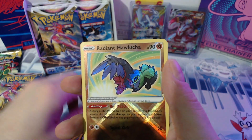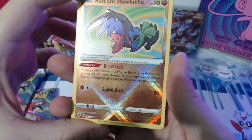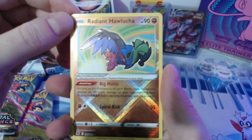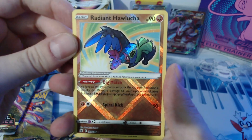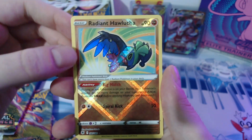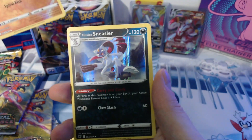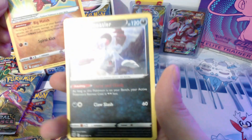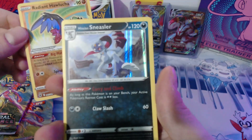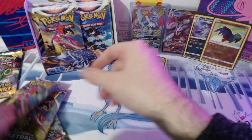Radiant Hisuian Zoroark in the reverse spot — does that mean we're getting a double here? Come on, please pull something godly. Hit that like button guys, this might be the pack of the day. Hisuian Sneasler — we might actually need this! We'll take that double pull, heck yeah!